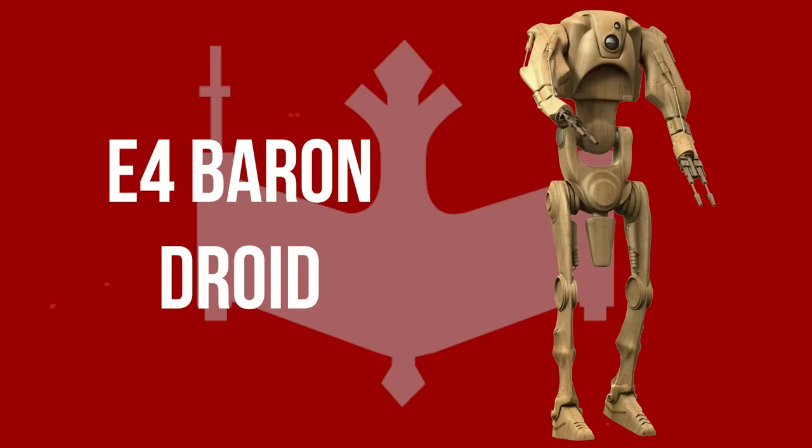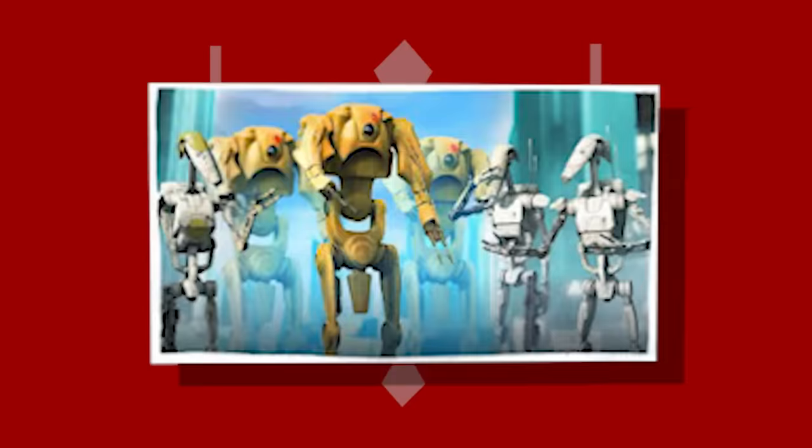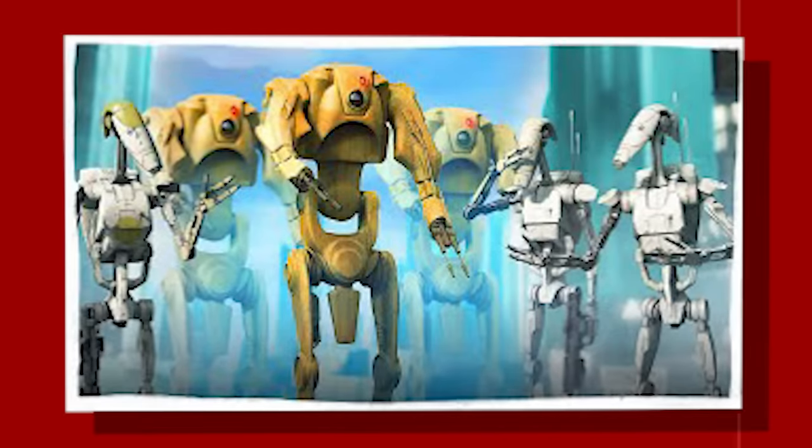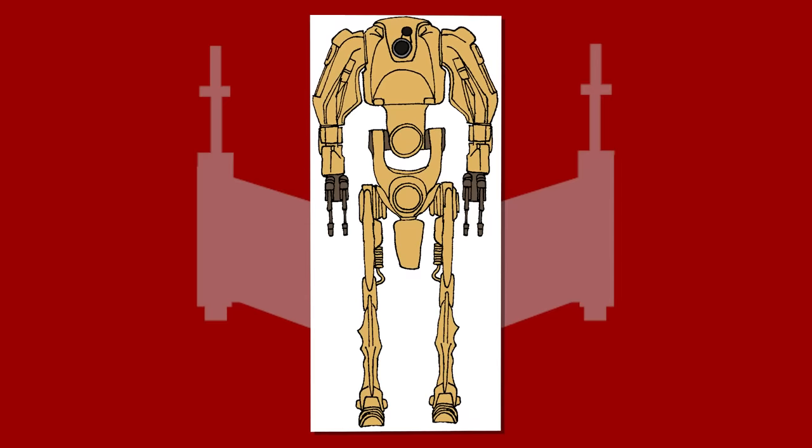E-4 Baron droids were a step up from the B-1. These all-purpose security units were hulking droids capable of impressive feats of strength. They were equipped with two dual repeating blaster cannons mounted on their arms and could track an opponent with motion, heat, energy, and sonic detectors. However, E-4s were very slow moving and had no form of shield.